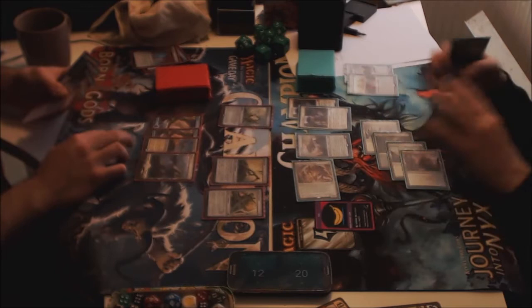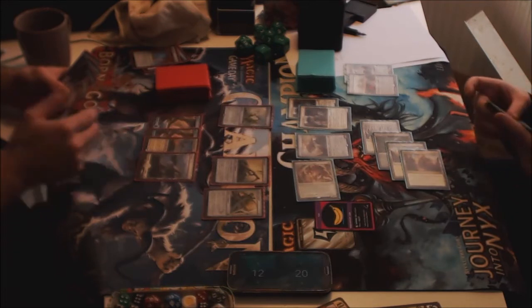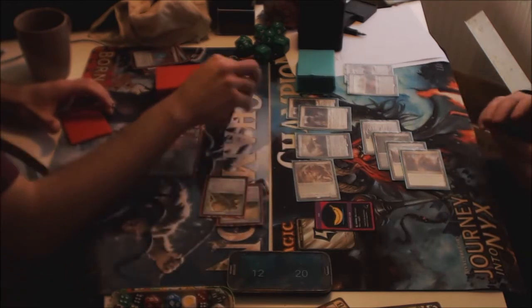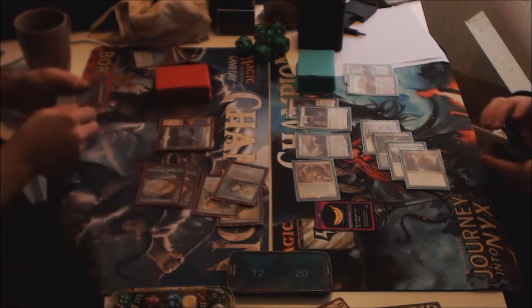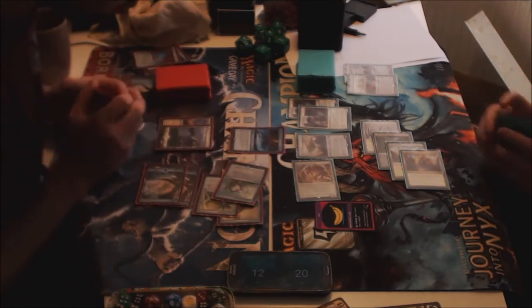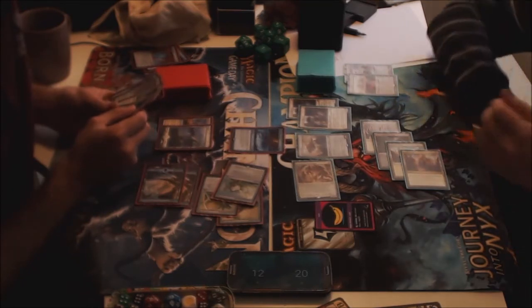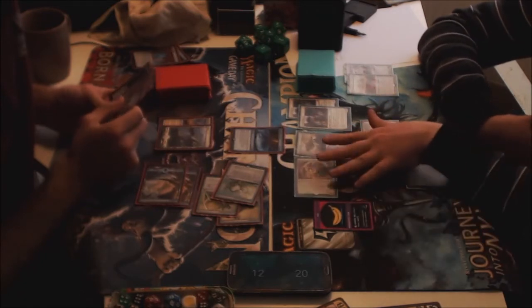He's trying to survive here because I am pressuring him pretty well. I am tapped out though, but he doesn't actually have a target for Fatal Push yet, so that's a thing. He taps 3 artifacts to improvise — he has Stage 3 — so that's a 2-mana Expertise effectively. He can bounce some of my stuff or bounce his own stuff, depending on what he wants to do next turn.